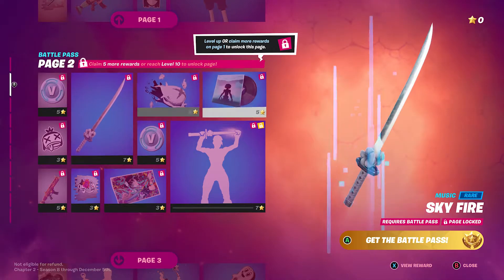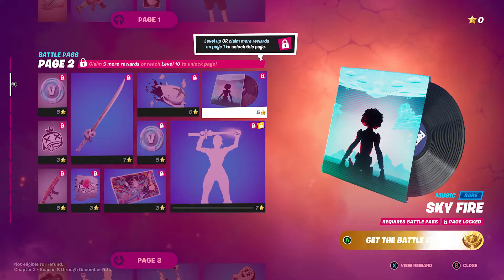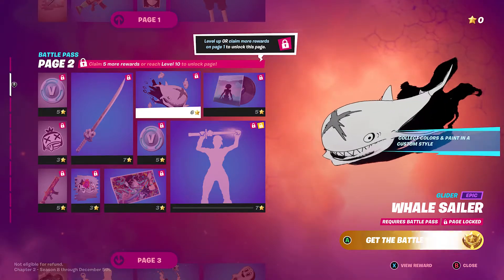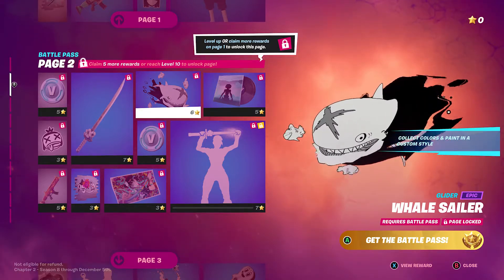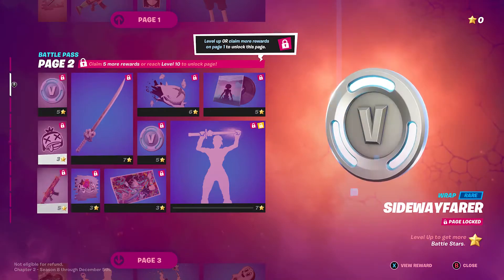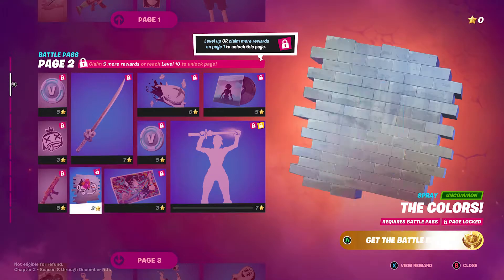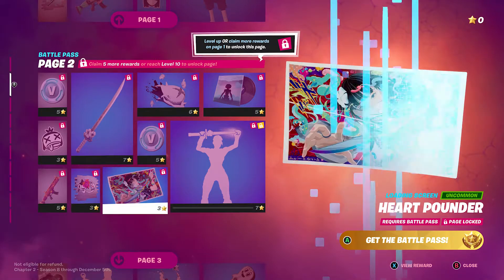That's page one — we got music, the Sky Fire music, which is amazing. If you guys were not part of the Sky Fire event, it was crazy. There's a whale sailor item here, and new gun skins including the Sideways Scythe.